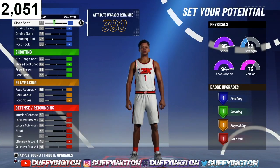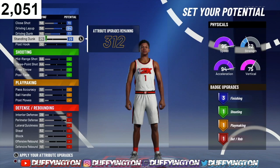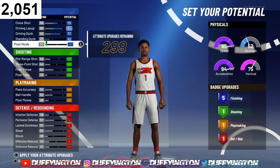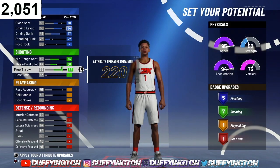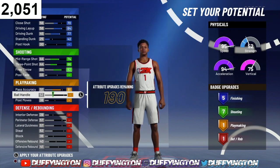Now for these attributes, just make sure you copy down exactly what I got here to get the best possible outcome for this build. Feel free to pause or skip through the video. For the close shot, bring it up to a 70. Max your driving layup, max your dunk, then bring your standing dunk up to a 42 — that'll leave you with five finishing badges. For shooting, max your mid-range, max your three, and max your free throw — that'll leave you with seven shooting badges. For playmaking, bring your pass accuracy up to 81, then max your ball handle.